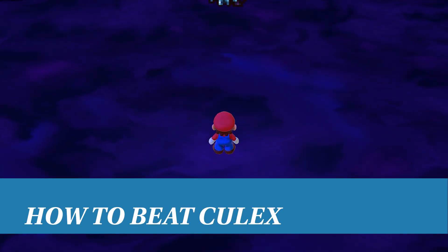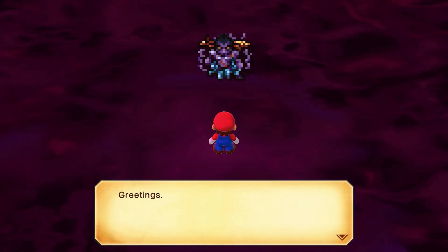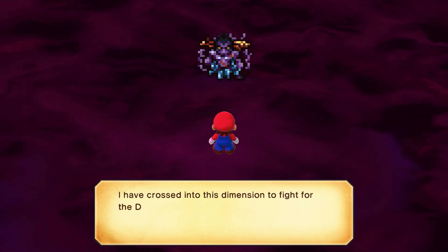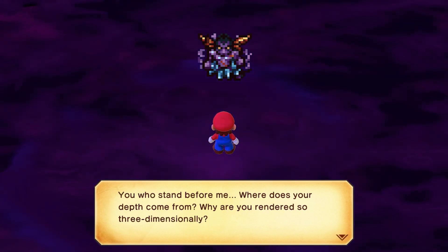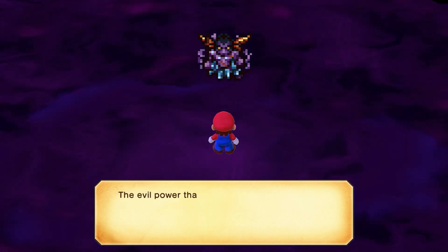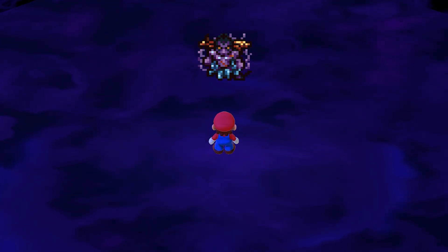Kulex is by far the most difficult fight in Super Mario RPG — well, he was the most difficult fight in the SNES original. He has since been usurped in the Switch version, but don't let his declined ranking fool you. Kulex is no joke and will absolutely destroy you if you go in unprepared. You can fight Kulex surprisingly early on if you really want to, although this would be a mistake.